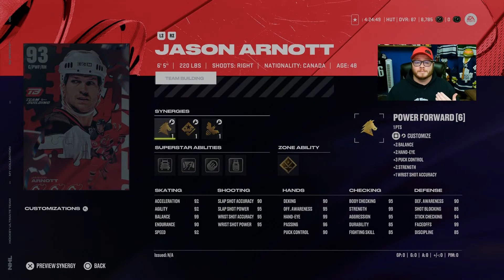Jason Arnott is one of the two meta cards for the center because he's got 99 face-off, 95 shooting, 99 hands, 99 defense — he's got everything. But this card comes at the accelerated price of 750,000 coins. You gotta build 24 team builders — 84s to get the 87s, to get the 90s, to get this card. Not everybody can build that because that's an aggressive amount of grinding or money.